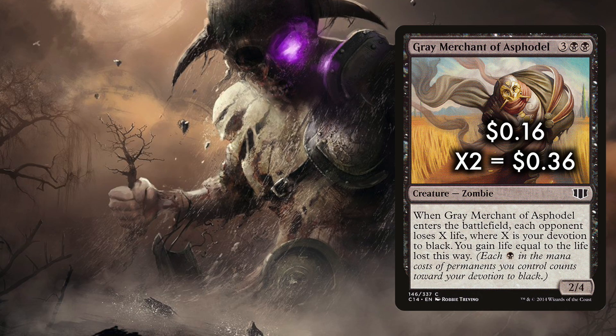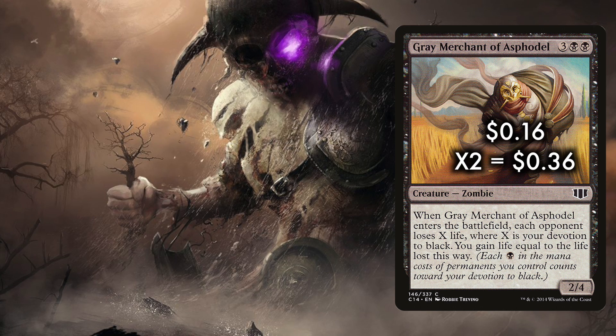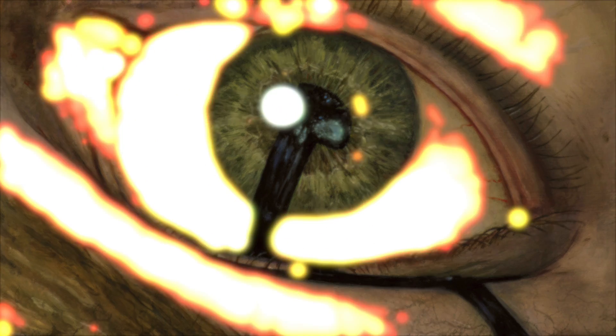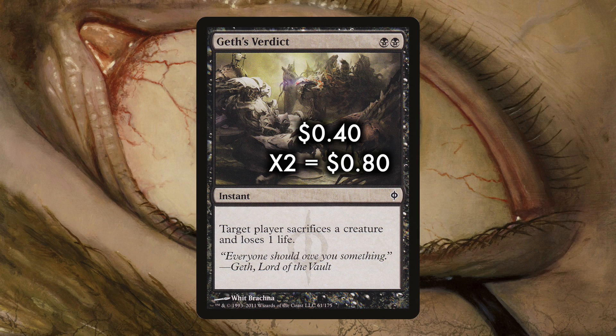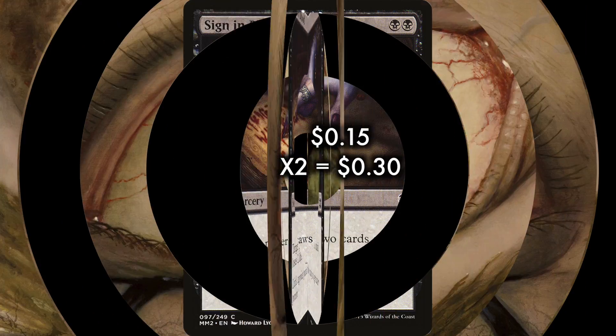And we're in mono black, so 2 Garys are going in the deck. Grey Merchant of Asphodel ends games — not much else to say. He's Gary! Gary can put your life total high enough to start going to town with the Shepherd, and of course helps the fireball plan. We also run 2 Tragic Slip because creatures are going to die a lot, so let's take great advantage of that — might as well let them kill something on the way out. Our other removal is 2 Geth's Verdict for non-targeted removal, which is vital in Pauper, plus a pair of Sign in Blood for card draw.